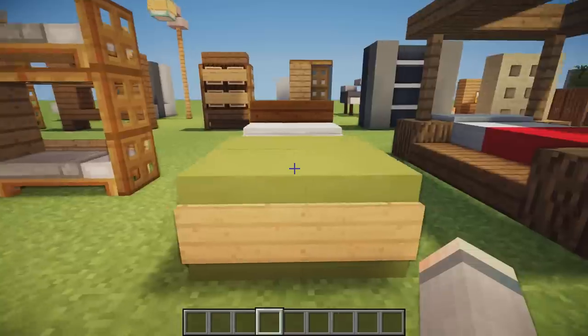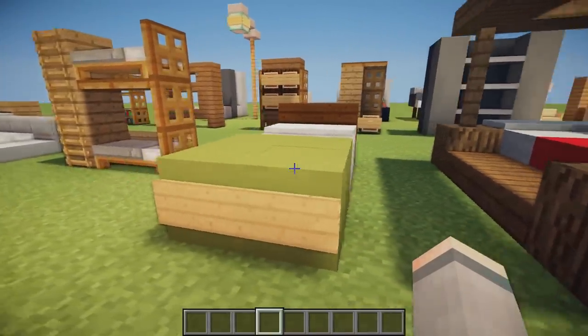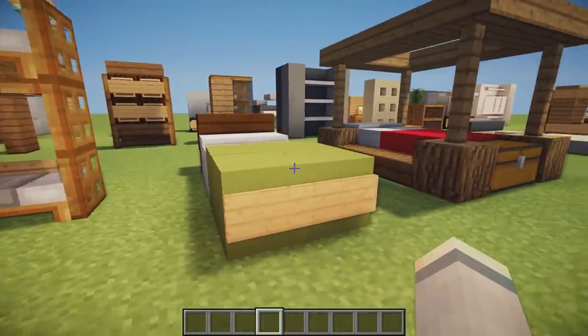Then we have another single traditional bed using clay and snow, and we also have a dark wooden headboard which adds a lot to the design.